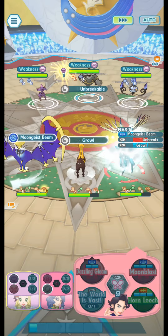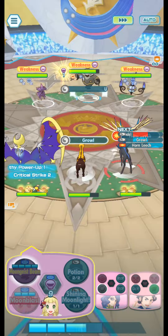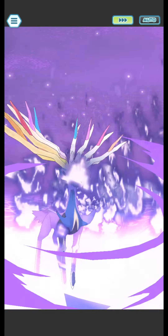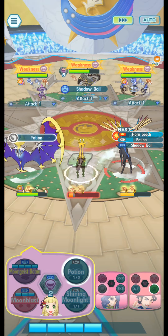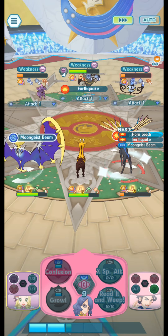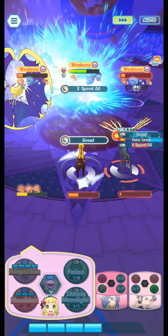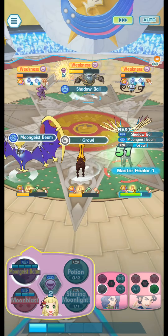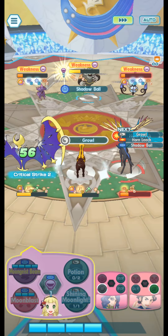Now we're going up against Phoebe. This was another tough team — I don't really have a strong Ghost type. Even with Lunala and Lily I had to use one of my strike move candies just to power it up to two out of five so I could do something against this team. For the third slot I used Xerneas and Giraffarig. Giraffarig's role is literally just to spam Growl so Lily can hit harder with sync nukes and Moongeist Beam. With Lunala we use Shining Moonlight and spam that the whole time. Xerneas uses 'The World Is Vast' to get the healing regen going and spams Horn Leech, with Moonblast if there's time, to stay alive so the others can spam Growl and Moongeist Beam.